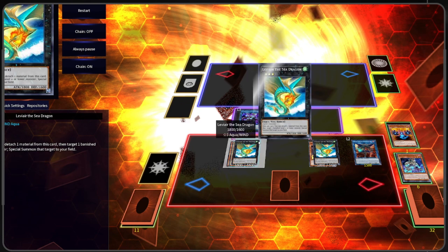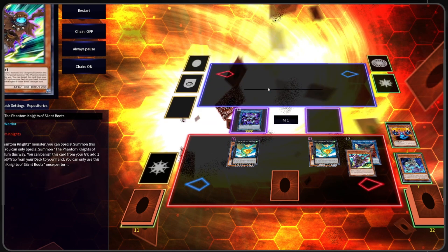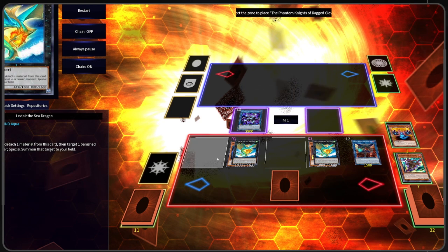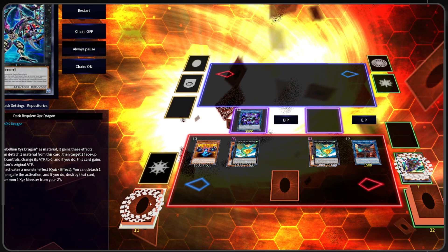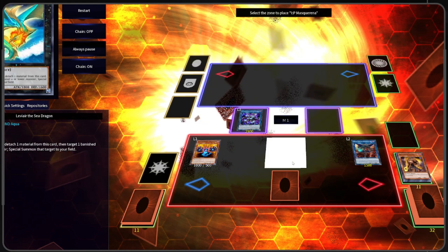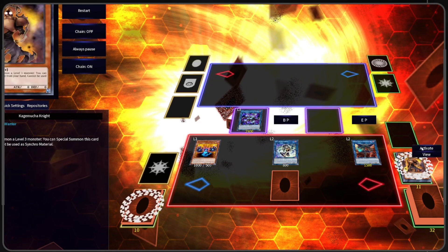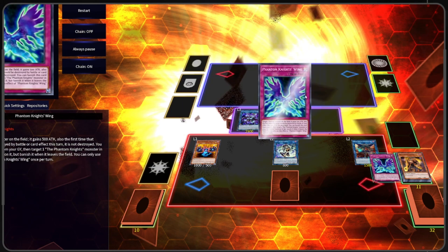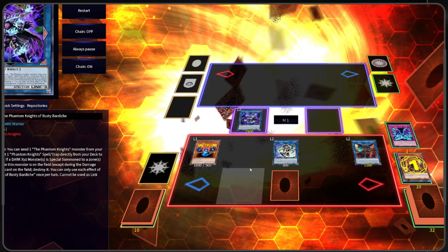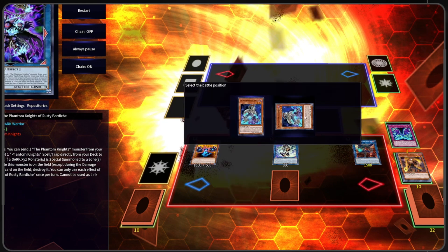We're going to activate Leviere, attach our Silent Boots, and target our Gloves. We're going to Special Summon Gloves and use these two to Link into an IP Mascarena. We're going to activate Wing, target our Coin Skill, and Special Summon it.